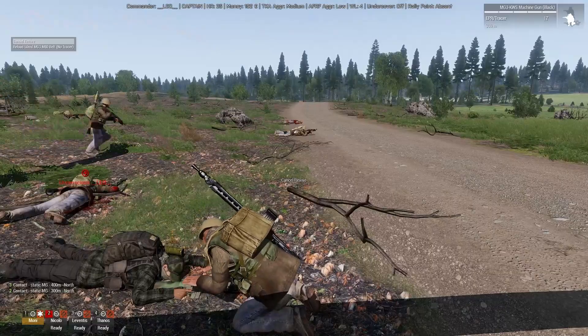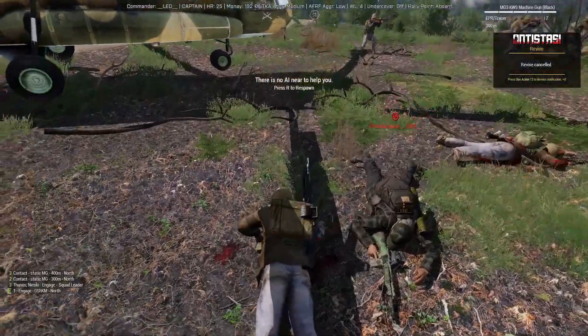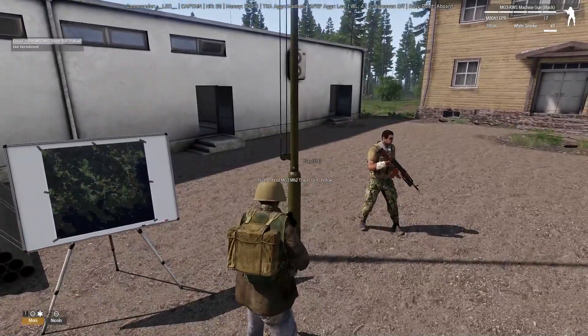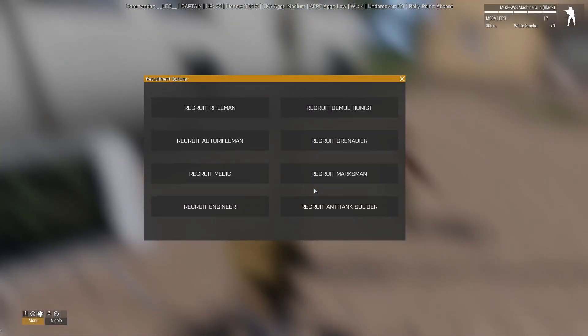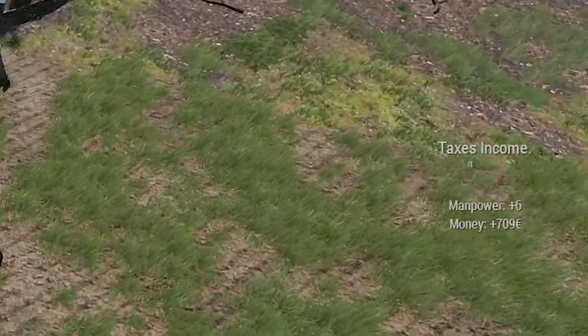HR is the number of men ready to volunteer and fight for the cause, for a price. You can use HR either through the commander menu or through the flags at any rebel-owned location. Your primary means of HR is through towns. Each town provides a slow but steady supply of volunteers.